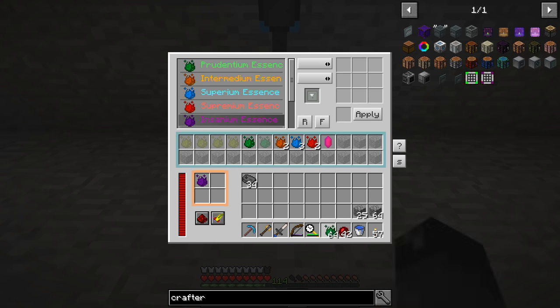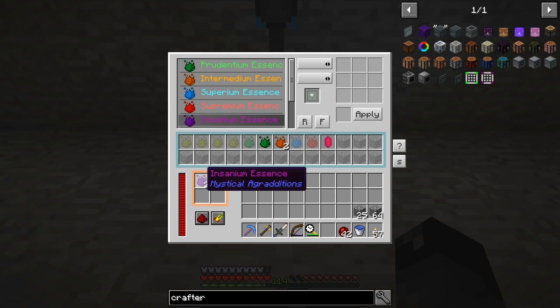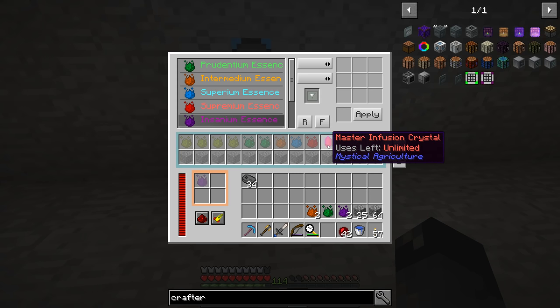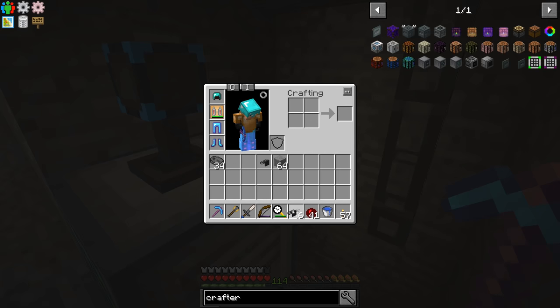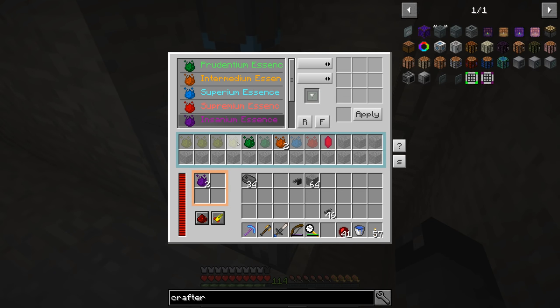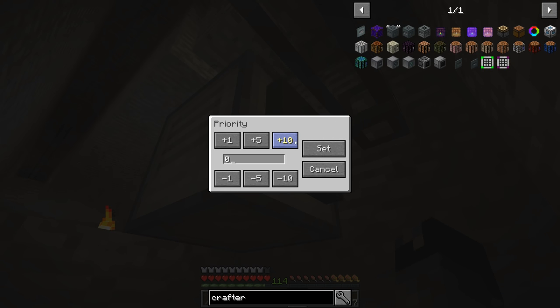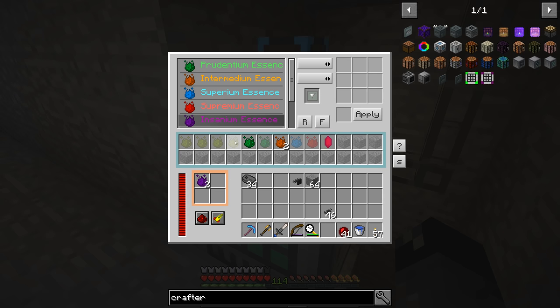Everything looks good. Insanium essence is what we get back into the system. Now we need recipes that uncraft insanium back down to supremium, superium, and so on. We set up an external storage on the back of the crafter at high priority, so any regular essence going into the system should route right there. We also want an importer on the bottom to extract completed items and put them back into our refined storage system.